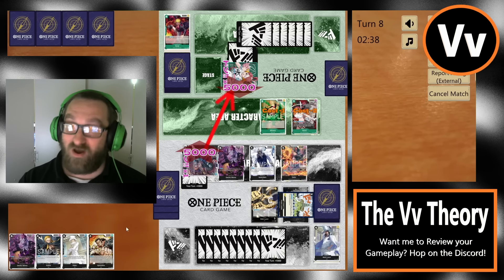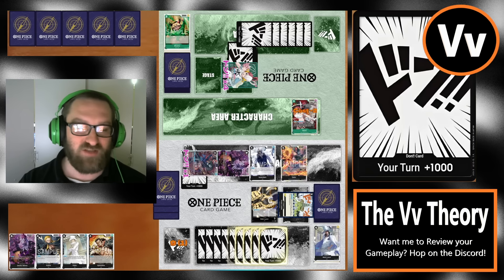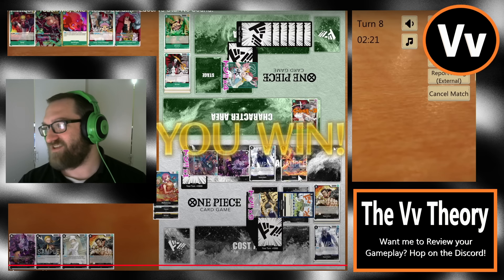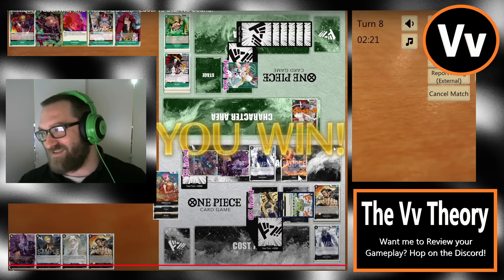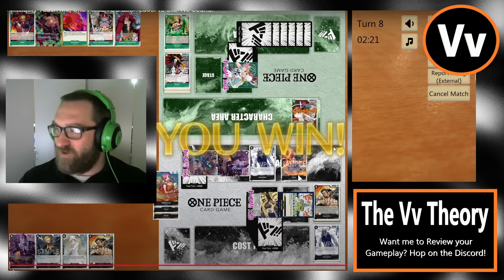Uta plays out the Nami, does a top three search, draws a Bluno which is a blocker — but that's not going to do anything. I would have just popped the Bluno here to get the attack through. This guy should just block with Bluno. We're threatening that we can remove something — the mind games. They swing in for 14, that should be GG. This guy's sitting on a Zoro in hand. Good game — Gecko Moria as the absolute finisher is incredible.